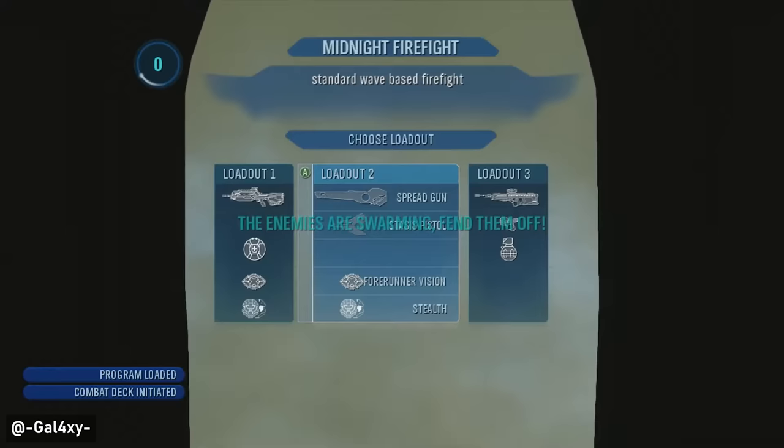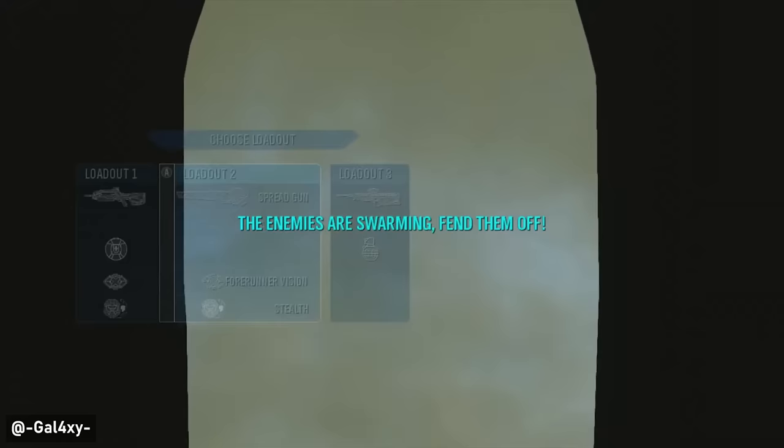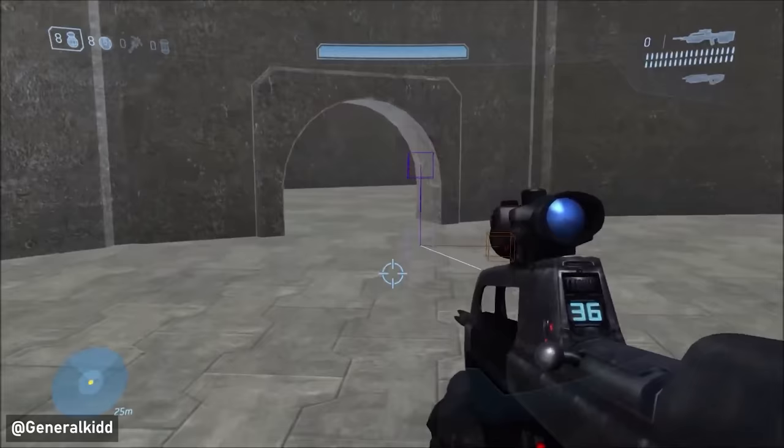Over in the game files for Halo 4, Spartan Ops — which was built off of Firefight — actually had these interesting drop pod animations found in the files that could have been how you would have entered some of the battles in that game mode. And who knows, maybe this concept will be brought back if there ever actually is a Halo Battle Royale released one day.